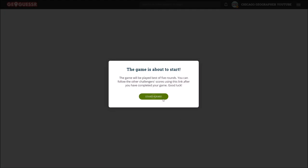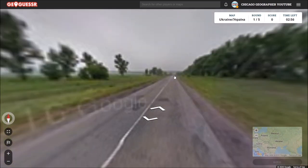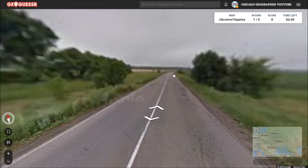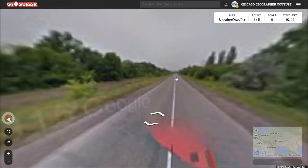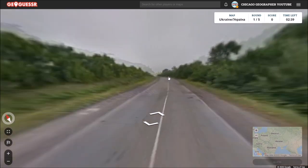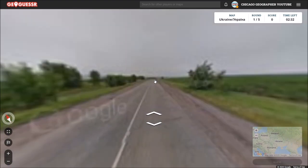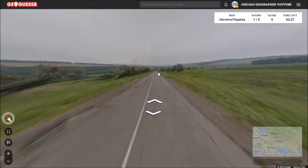Here we go. Let's hope for the best. We are on one of the more rural roads to start, but that's fine. We can try and work our way towards a town of some sort. Based on this landscape, it's pretty flat. I'm not super familiar with Ukraine's landscape that much — it's really not my best country on GeoGuessr — so we're just gonna have to hope that we come across a town eventually.